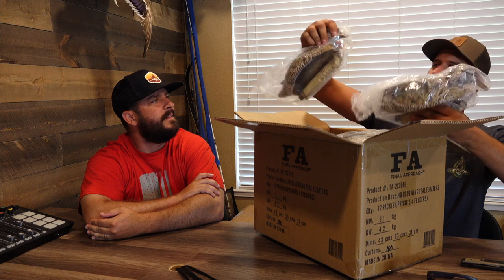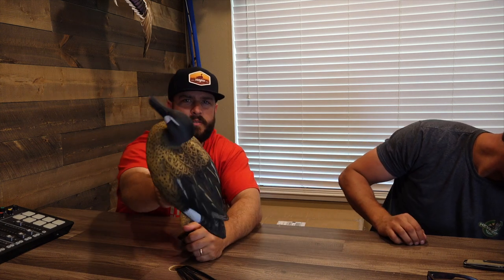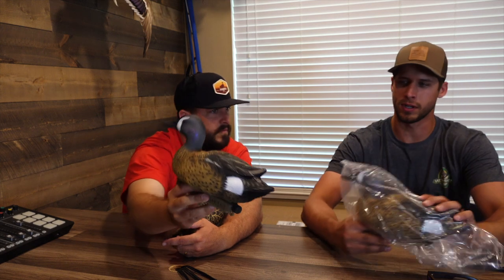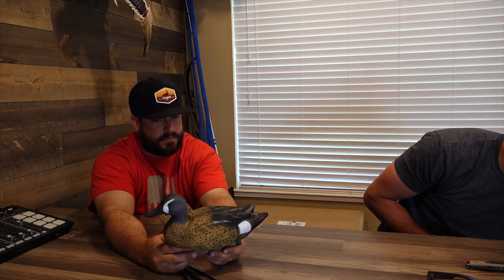I'm gonna do the teal first. Got a couple hens on top, got the hen right there. Looks pretty good. I like the little purple on the head when they get all plumed out. Super light, that's for sure. Do they have any head positions? Side profile. The pack is four hens and eight uprights — so it's pretty much an upright or the feeder. Eight drakes and four hens — that's perfect.